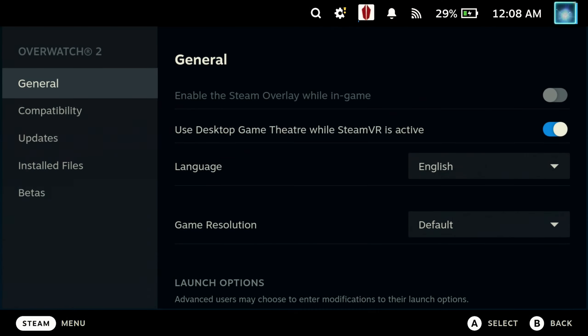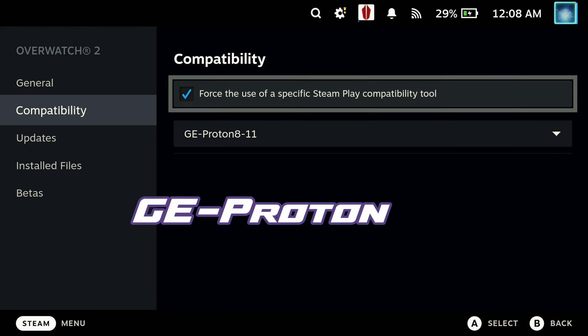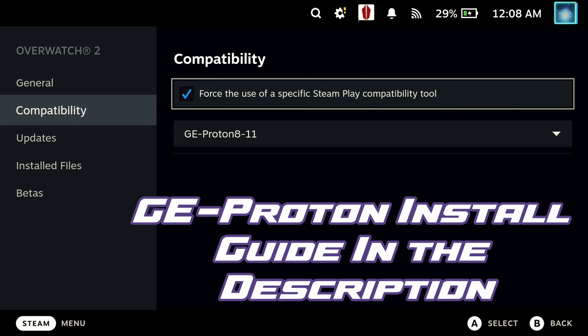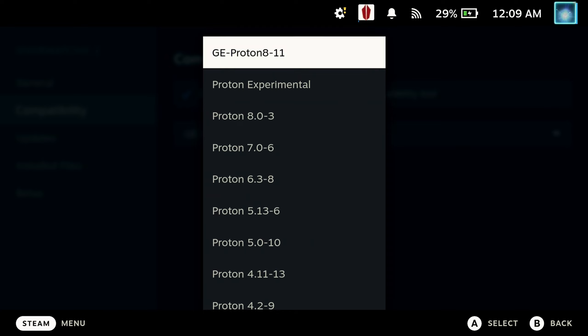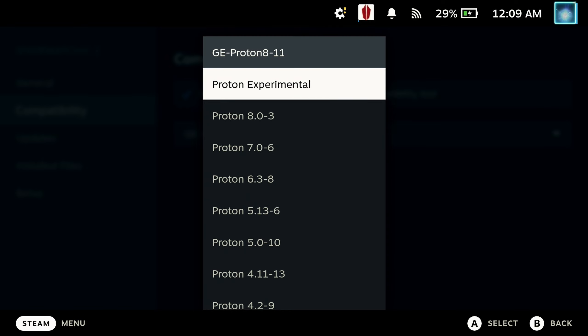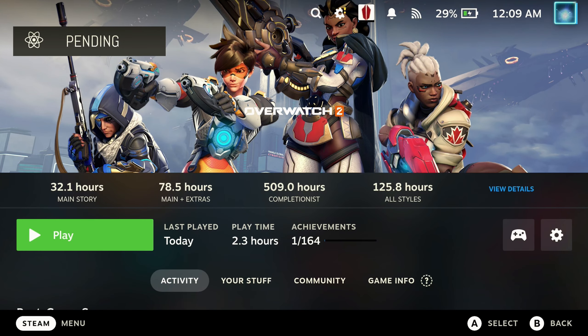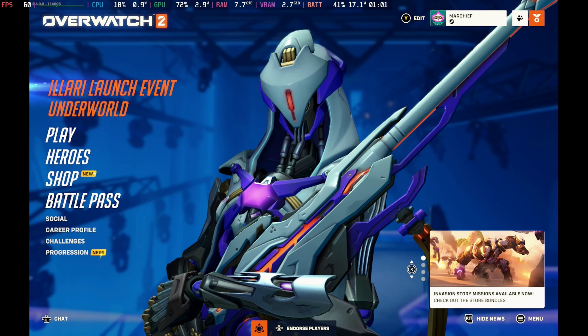The aspect ratio does seem to save, but dynamic resolution does not, so you'll need to turn that off each time if you want stable resolution. To get this working really well you will need GE Proton 811. Forcing Proton 811 gave us an incredibly smooth 60 frames per second across pretty much all of the maps, with a few minor dips on a couple of the night style maps, but in both arcade mode and original unranked it was really performing well.